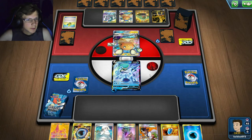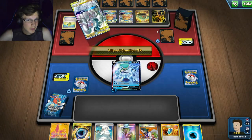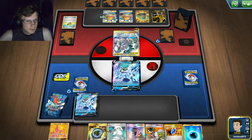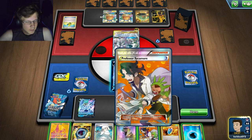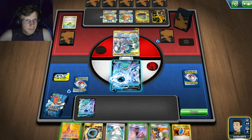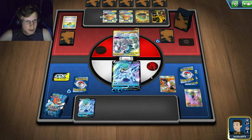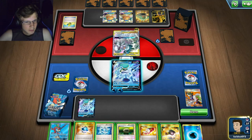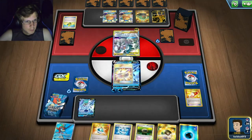I kind of hope he just does the attack so I can try to pull off my play. He is getting four prize cards in one hit which isn't great. I can't use Aqua Patch here — I just have to end my turn. I'll Sycamore. I find Choice Band and a V-MAX — I should be able to pull it off. I can still one-hit this guy with Choice Band.